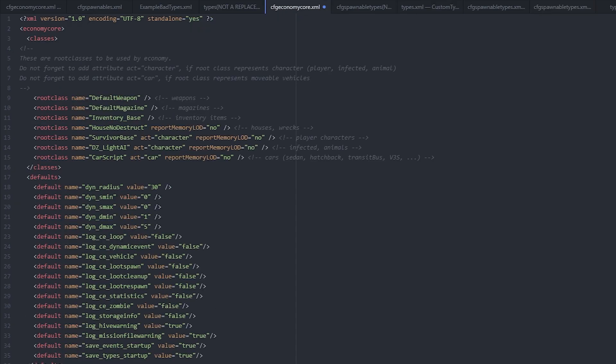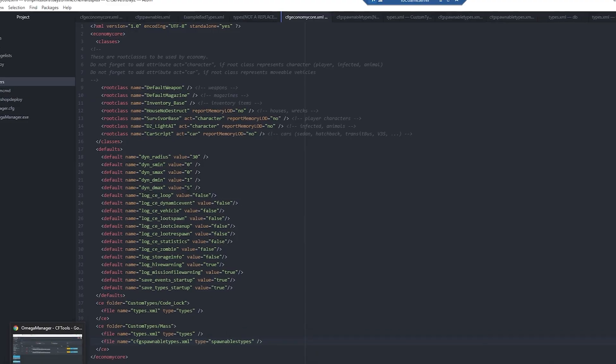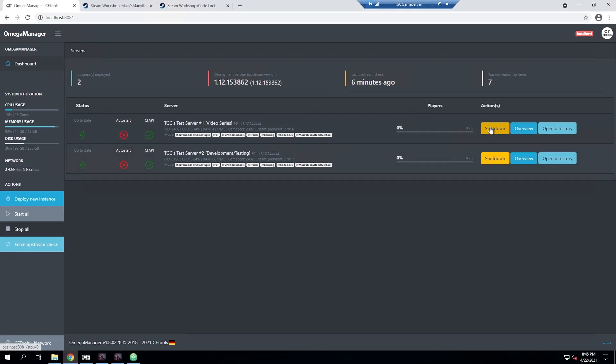We go back to the cfgeconomycore.xml file we were modifying and save that as well. At this point we've added both mods — Code Lock and Masses Mini Item Overhaul. We go ahead and restart the server to test if everything works as expected.